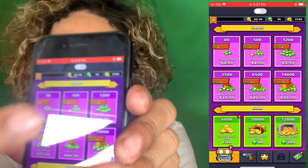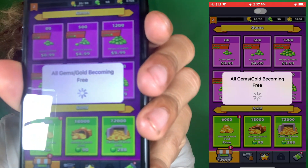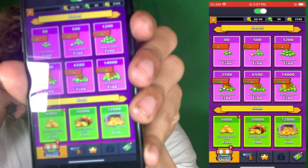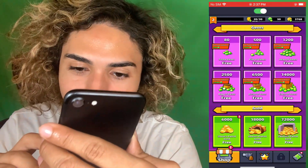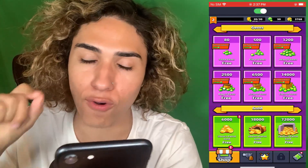As you guys can see, all the gems and gold right now cost money — but if we tap this button, watch what happens. Literally everything becomes free, guys. Look at this — all the prices were removed and we can get anything we want for free. So I'm going to go for the jackpot: 14,000 gems for free right off the rip.